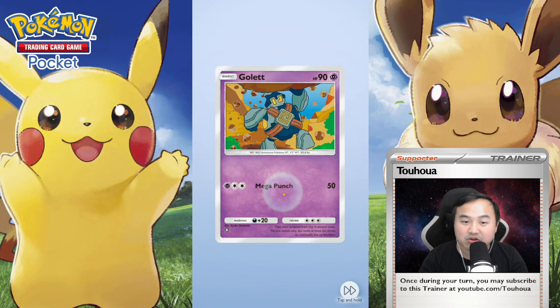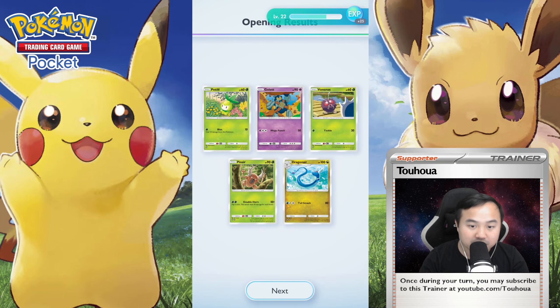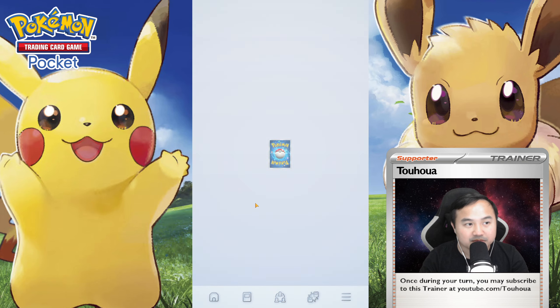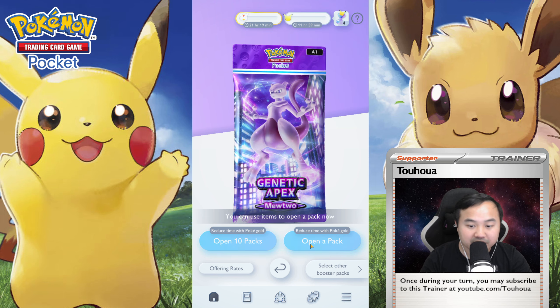Third pack: Patello, a Golunt, a Venonat, a Pincer, and a Dragonair. Very cool — I needed another one. If I plan on making a Dragonair deck, I need another one.